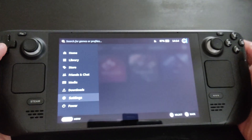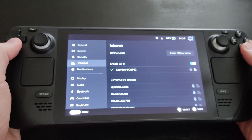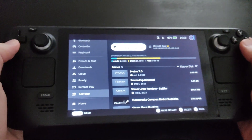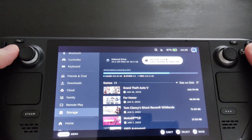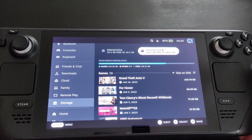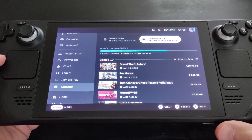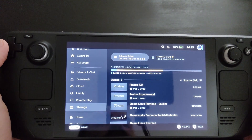First, go to Settings and set up your storage preference, because sometimes when you download a game it automatically downloads to internal memory. Go to Storage and you can choose between your eMMC internal storage or your SD card. Navigate with Y or X to make it your preferred download destination. I personally set it to the microSD card since I purchased the 64GB model and have a 512GB Samsung Evo Select microSD card.